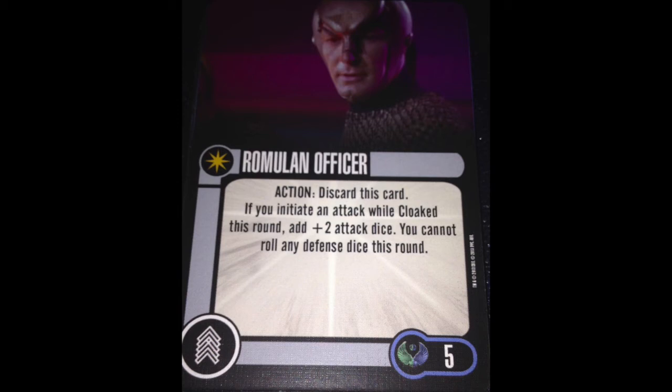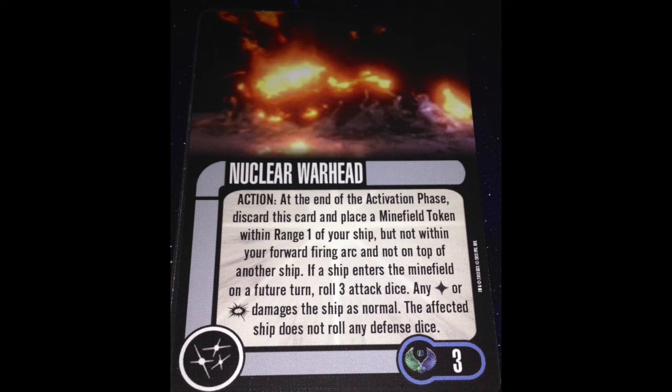We get two weapons. The first is Nuclear Warhead — three points, non-unique. Action: at the end of the activation phase, discard this card to place a minefield token within range one of your ship, but not within your forward firing arc and not on top of another ship. If a ship enters the minefield on a future turn, roll three attack dice — any hits or criticals damage the ship as normal, and the affected ship does not roll any defense dice. These are slightly worse than cloaked mines except they can't be reduced, and they take an action to place. I'd advise you to stay away.